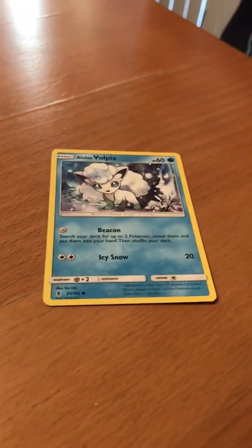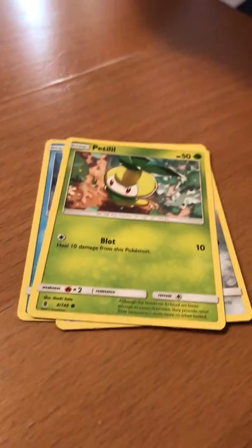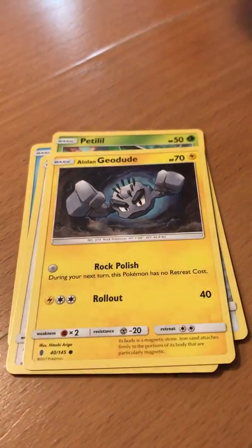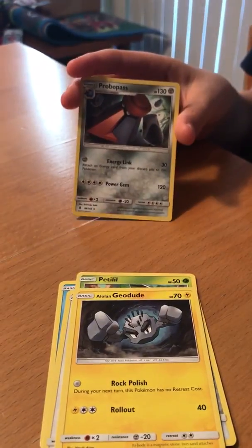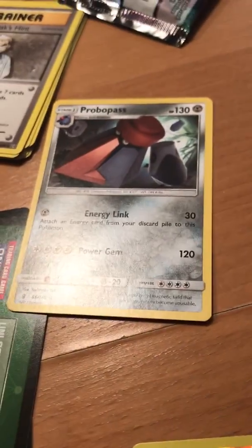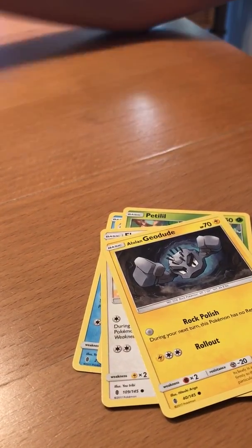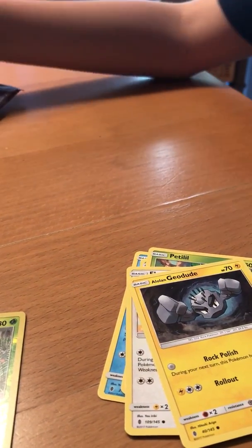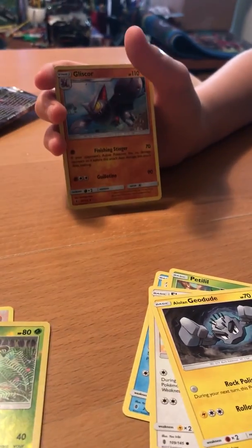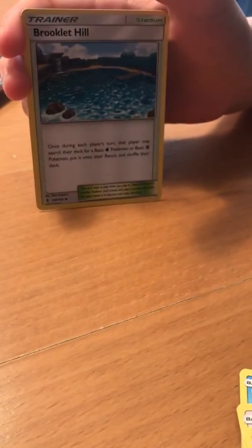Anyways. Alolan Vulpix, a Beldum, Pilly Pop, Petalil, Fletchling, Geodude, Reverse Weepin' Bell. Got a new one — Probopass, I didn't have this one. Steel-type Energy. Politar Moon. Yet another new one — Goliath Core. Brooklyn Hill. And that's it.